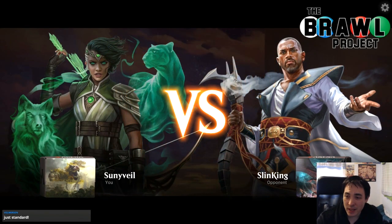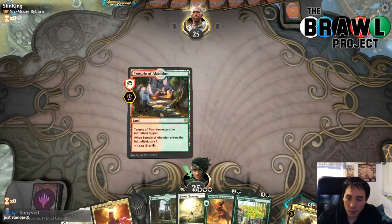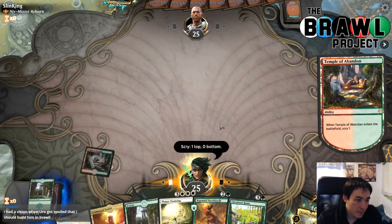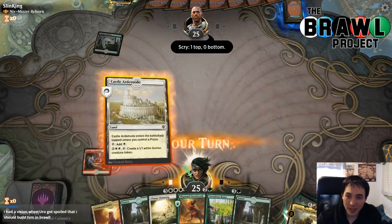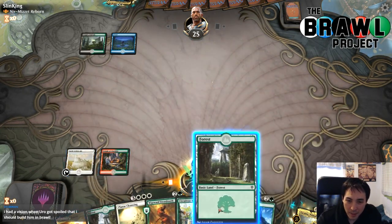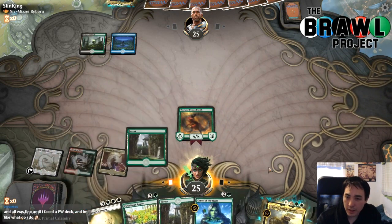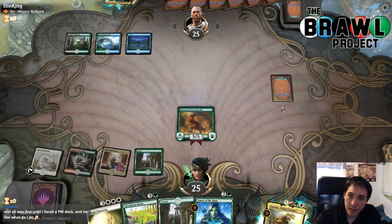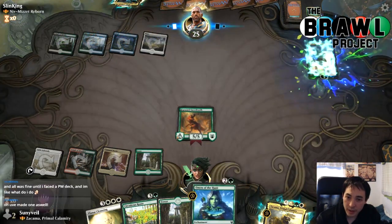New game against a Niv-Mizzet Reborn deck. I actually don't think this deck is bad against control — we've got some things that are really good against control. We keep this hand with Wayward Swordtooth. Counselor's Unveil comes in tapped, that's fine. When Uro got spoiled, I had a vision to build it in Brawl. I did a video on the Uro deck — I think it's pretty good. Omen of the Hunt is not bad but we just want Wayward Swordtooth.